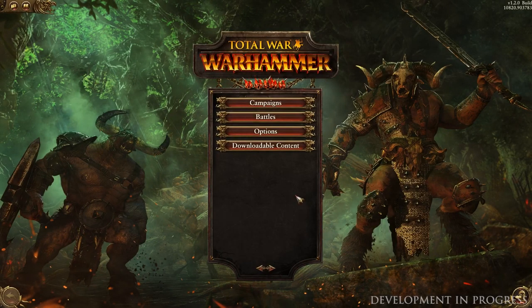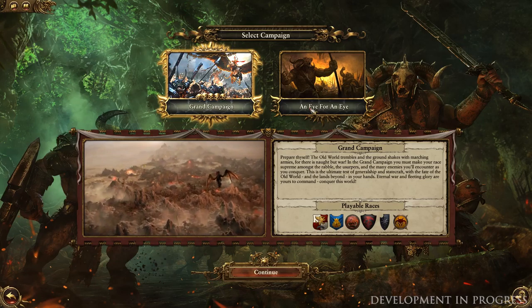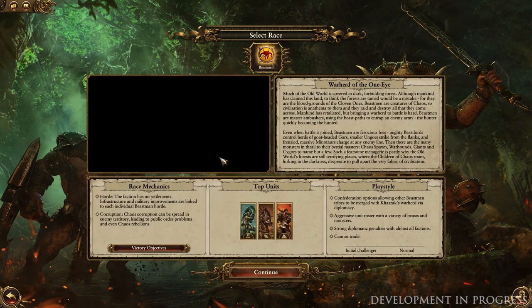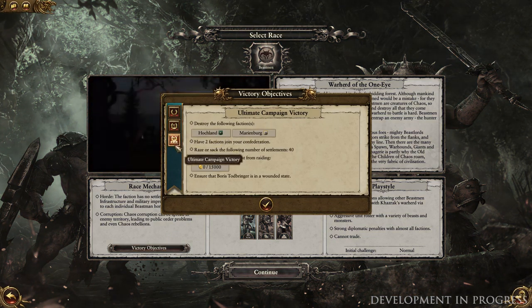Hello, good evening and welcome to the latest Total War Warhammer campaign walkthrough video. Today we're putting the feral race of the Beastmen under the spotlight and examining how they play. Now the Call of the Beastmen DLC also comes with its own bespoke mini campaign, An Eye for an Eye, which focuses on Khazrak the One-Eye's campaign of vengeance against his nemesis Boris Todbringer of Middenheim.